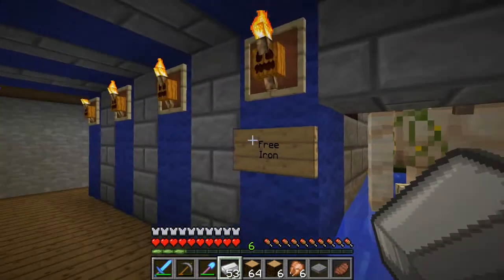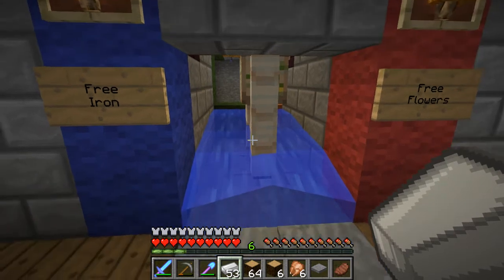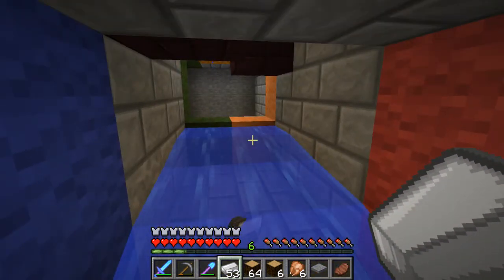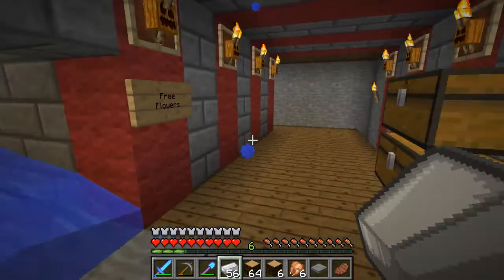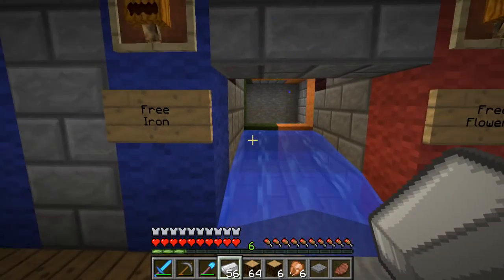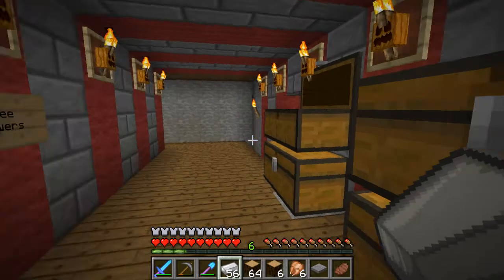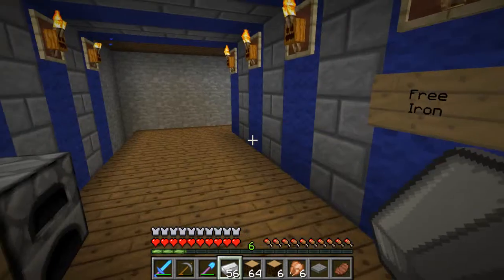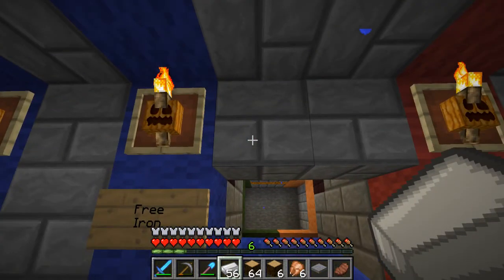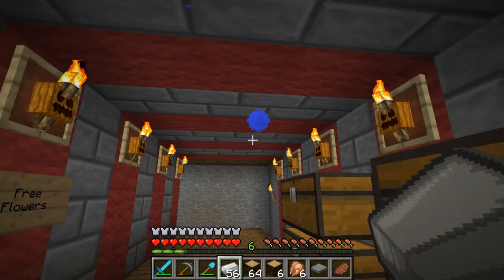I wanted to upgrade this iron farm and instead of making it manual I want to make it automatic, and I want to be able to collect the drops. I'm not going to do it on this episode but I'm going to build a sorting system to sort the flowers from the iron. I also want to give this place some purpose — I've decided I'm going to do my towers.